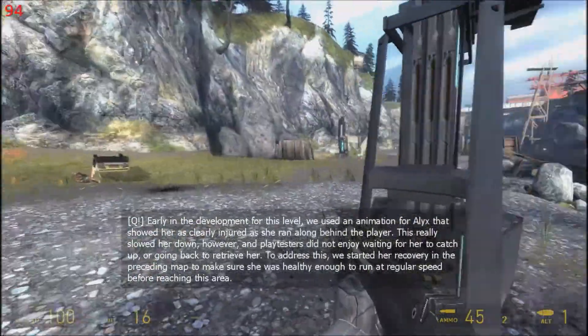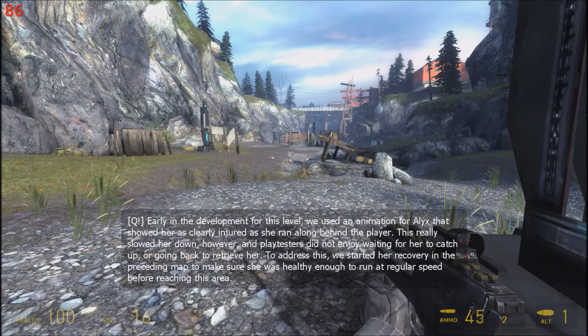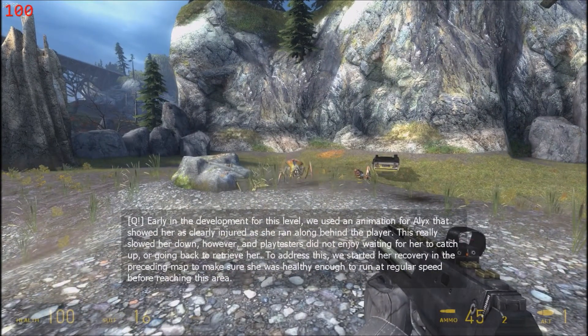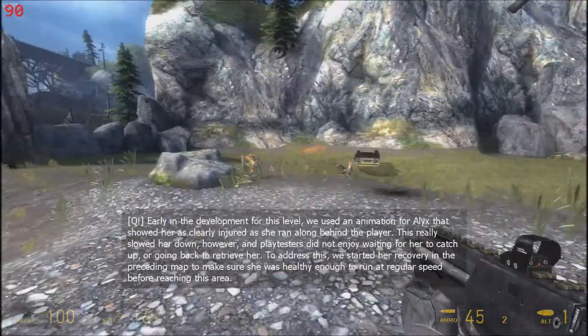Early in the development of this level, we used an animation for Alyx that showed her as clearly injured as she ran along behind the player. This really slowed her down, however, and playtesters did not enjoy waiting for her to catch up or going back to retrieve her. To address this, we started the recovery in the preceding map to make sure she was healthy enough to run at a regular speed before reaching this area.